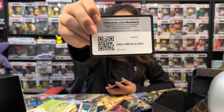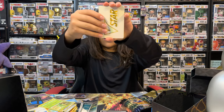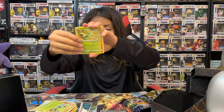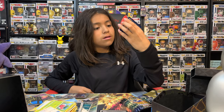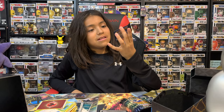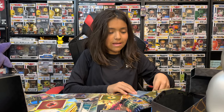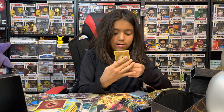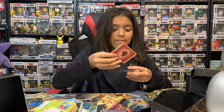Fifth Crown Zenith pack. A V-Star, a Rescue Carrier, Salazzle, Carnivine, Scyther, Raichu, Yangoose, Cherubi, Starly — oh we got something! A reverse holo fire and an electric holo. It does have imprints on it so I guess it's rare. I'll sleeve it and the holo too.